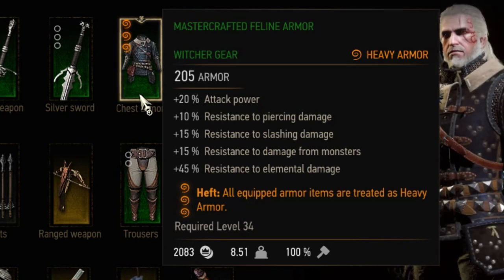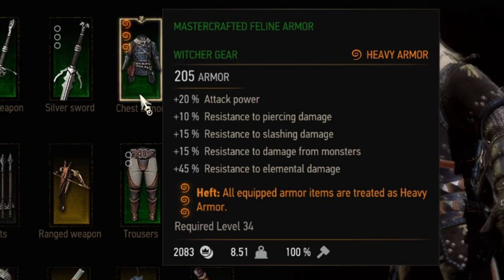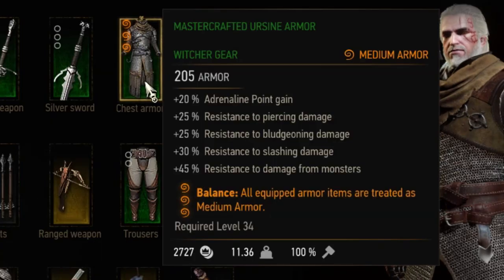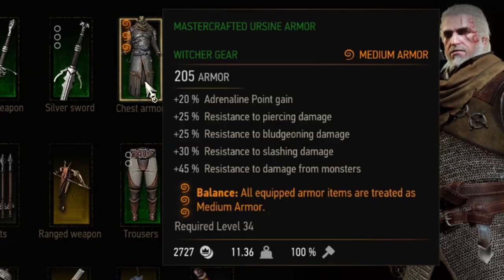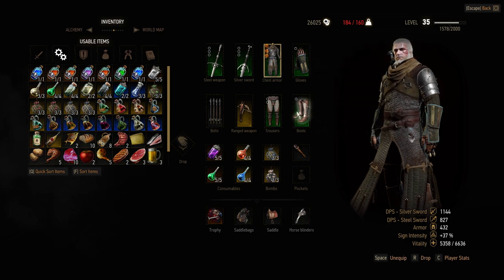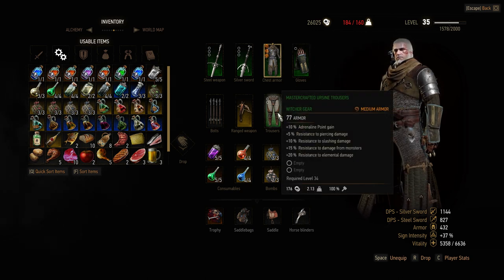This will not only affect your chest armor — your gloves and boots will also be counted as heavy armor. Next up is the level 2 armor enchantment Balance, which works similarly to Heft but changes your armor to medium armor. You could change high-resistance heavy armor with this enchantment to get the high stamina regeneration from the Griffin School Technique, but I think there are better enchantments if you're using signs.